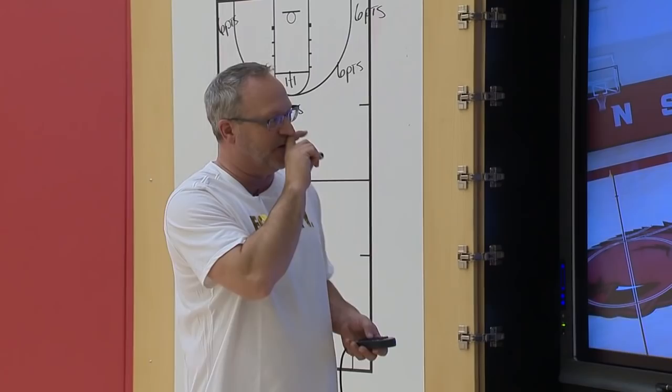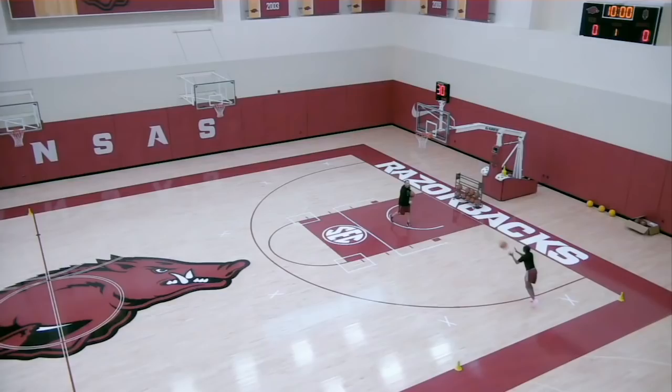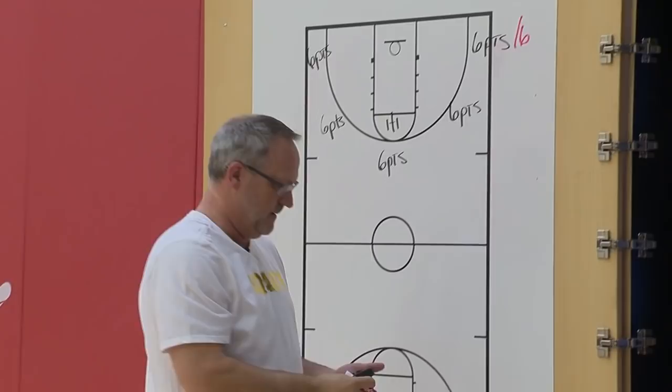Let's score Mal on her first round. When you catch it, you've got one dribble to get the layup and one dribble to get your 15-footer. On the pass, Mal's got one dribble to score. She clears behind the three-point line, hits the 15-footer — she's got three points now. She hits the three. That's a perfect spot — six points.